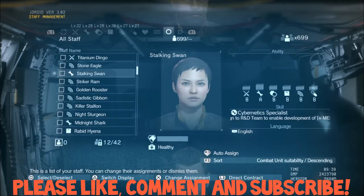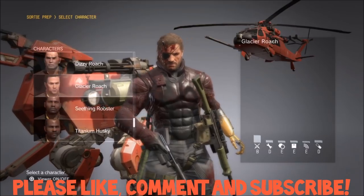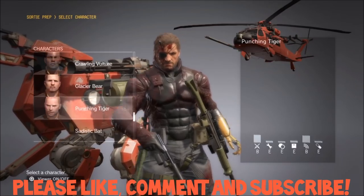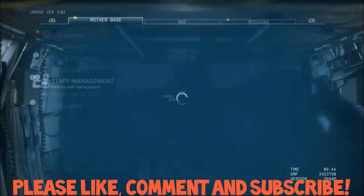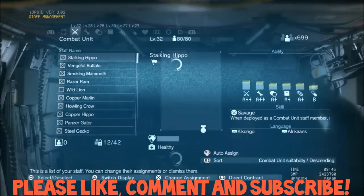Here's the chick I ended up with — Stalking Swan. She's a cybernetic specialist, which I needed anyway, which is awesome. And she's got a B-level combat rating. The problem is the character menu, when you select a mission, only shows the top 60 or 61 characters. So if she's not in your top 60, she's not going to show up as an option to select for a mission.